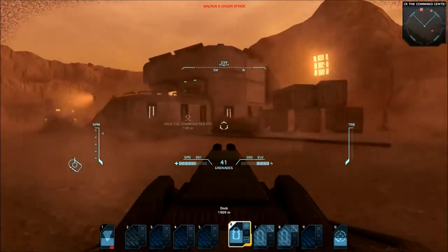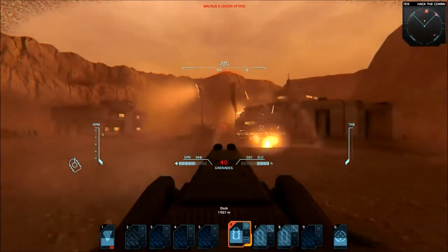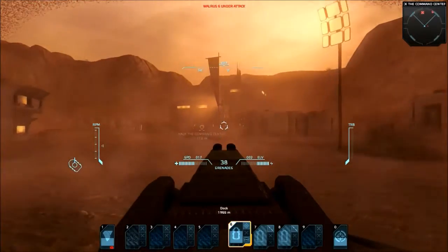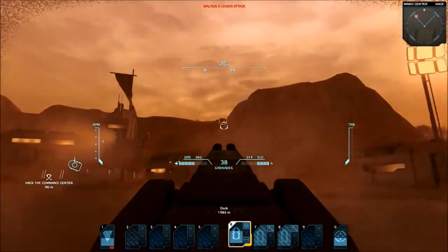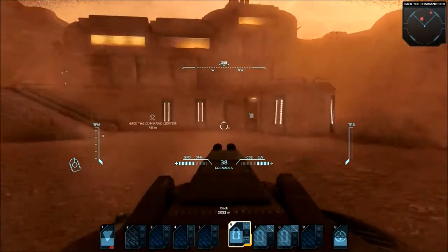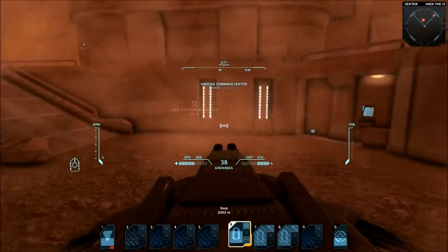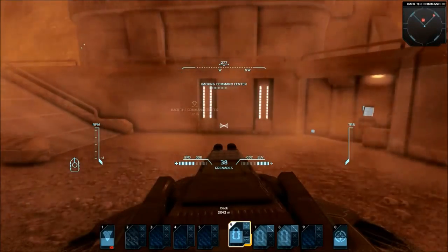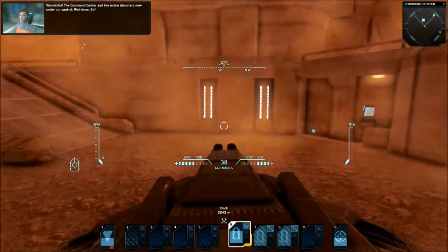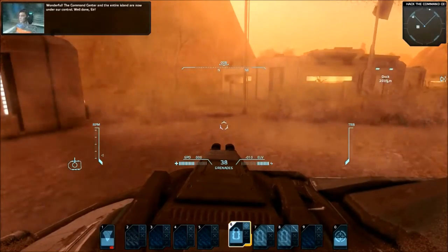Obliterate! So that's where the enemy turret was — right up there. It wiped out the Manta. For some reason the Manta doesn't want to defend itself or do any evasive maneuvers, because it wasn't being flown by me! The Command Center and the entire island are now under our control. Well done, sir.